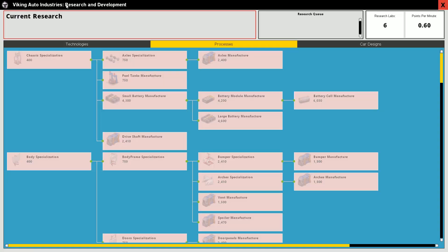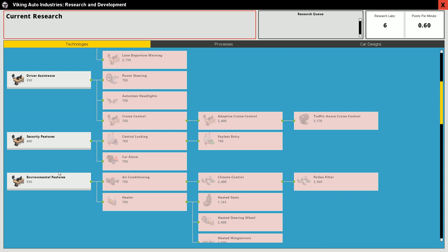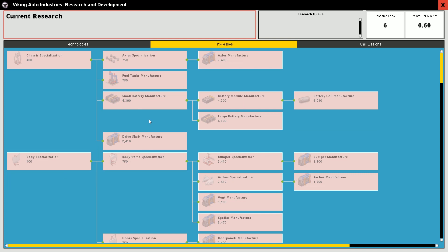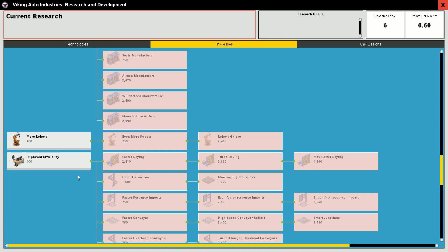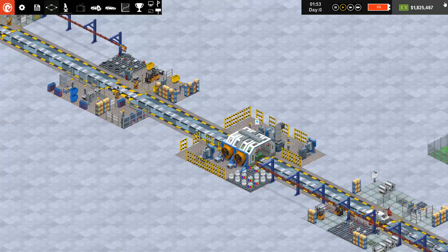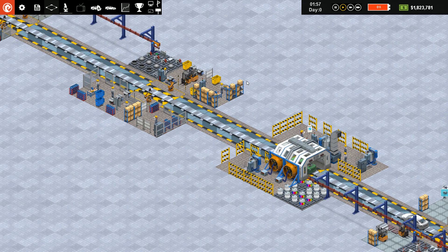You can research technologies: safety features, driver assistance, security features, environmental features, convenience, entertainment, performance. What I'm interested in first is processes — specifically 'more robots' under efficiency. So we're researching that. Painting is one of the slowest spots, so it might be one of the first things I want to expand. Now we move on to fitting the engine.